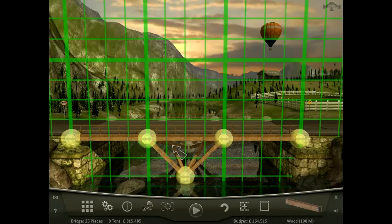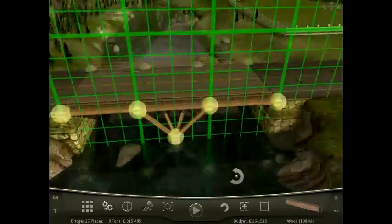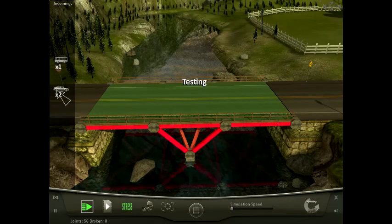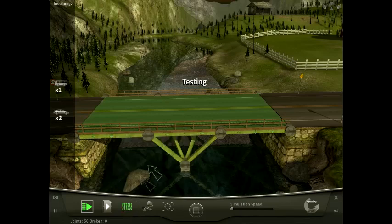I'm just going to do this type of design — a small little bridge with a little balance thing, a support on the bottom. We're going to get two cars and then one bus, and I have it set to show the stress.